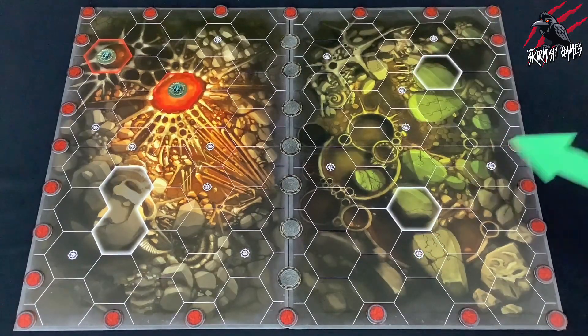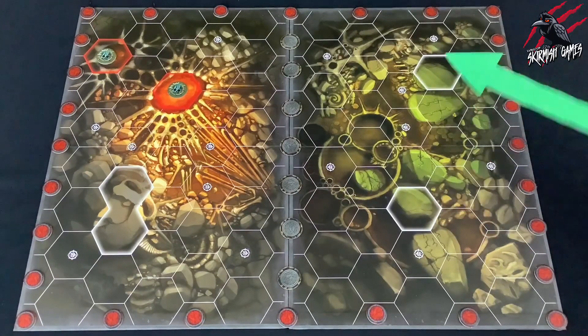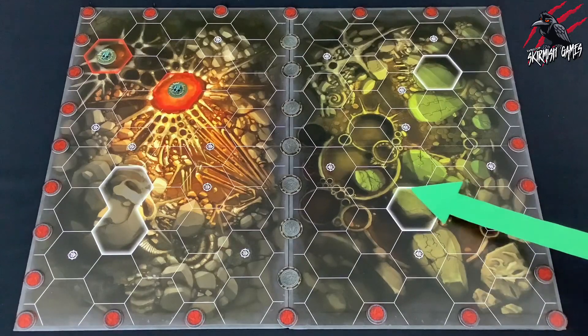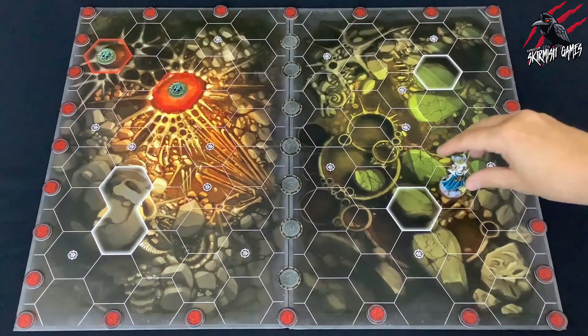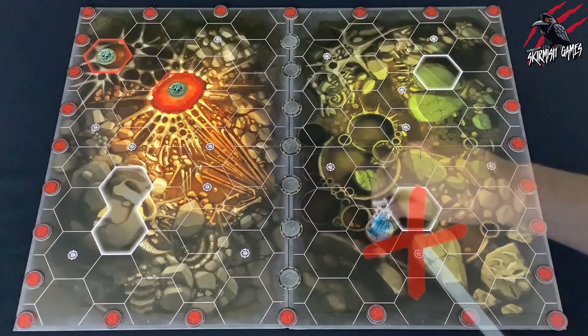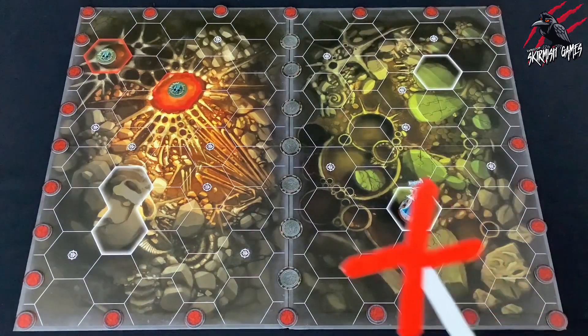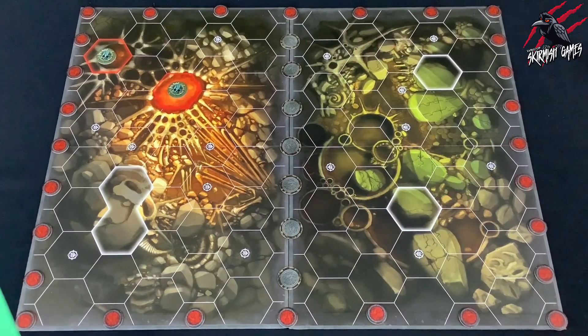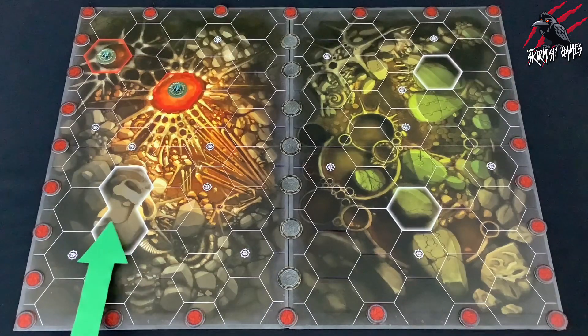Next we've got blocked hexes. Some hexes have a thick white border and these are called blocked hexes. Fighters cannot move into or through these hexes, they can't be placed in the hexes, and these hexes also block line of sight to whatever is beyond them. If blocked hexes are adjacent to each other, some of the grid lines will be missing to help show that they are no-go areas.